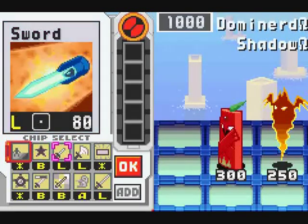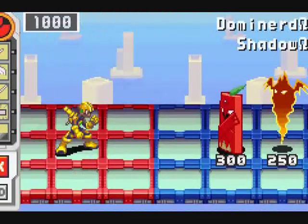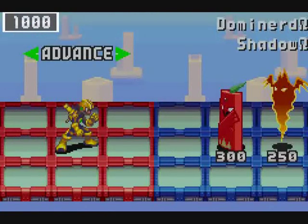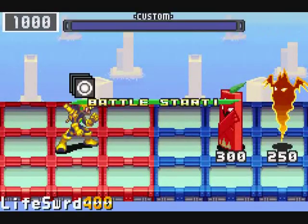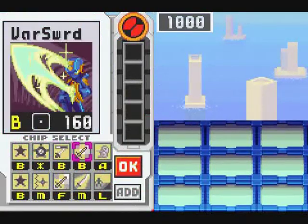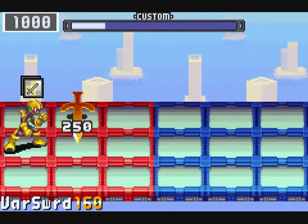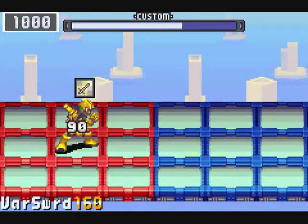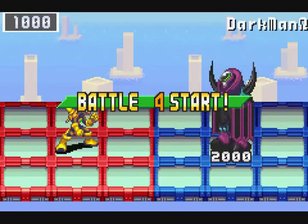Let's see here. I want the Dominord gone first. This should do the trick. There we go. And after all that, it's time for Darkman Omega.